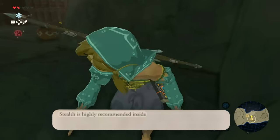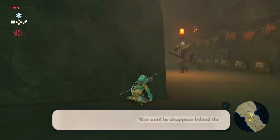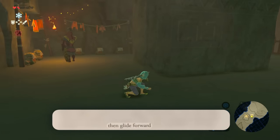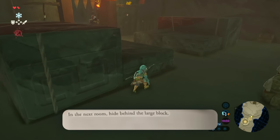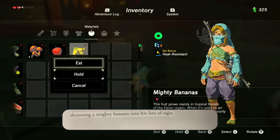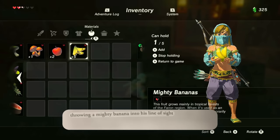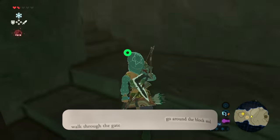Stealth is highly recommended inside. We suggest you take the most direct path. Wait until he disappears behind the passage to your left, then glide forward and walk down to the steps. In the next room, hide behind this large block. Then I have to try throwing a mighty banana into his line of sight. Okay, close enough. Go around the block and walk through the gate.